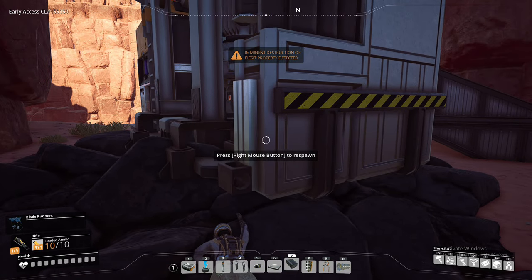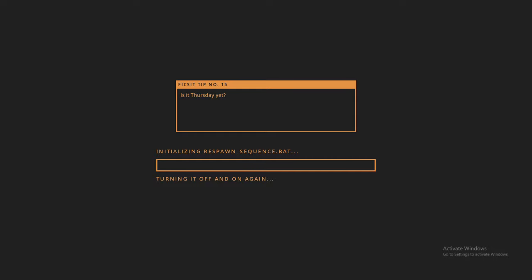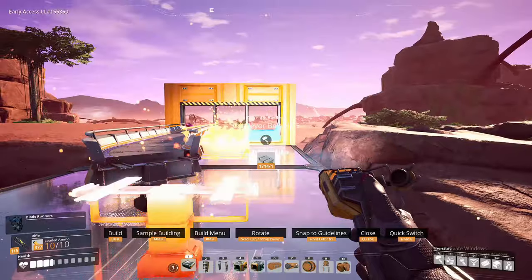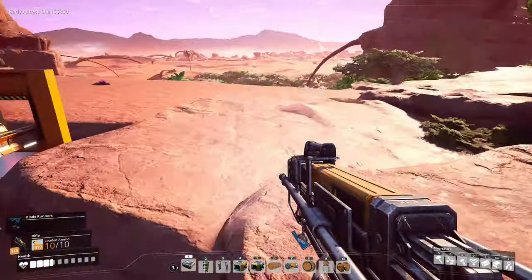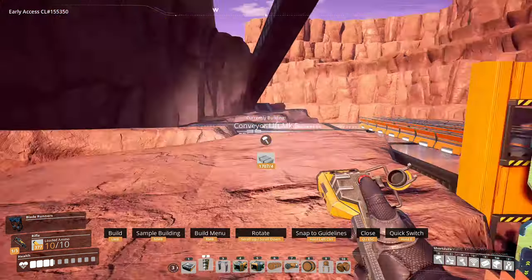Now let's figure out how to get the belts up here and fly - oh crap, what happened there? I had my legs on instead of the flying frame. Yeah guys, I die as well! Let's respawn and get back there. All right let's try this again - let's fill the belt space in the right way, get the lifts down and see if we can get all the ore up to the factory.